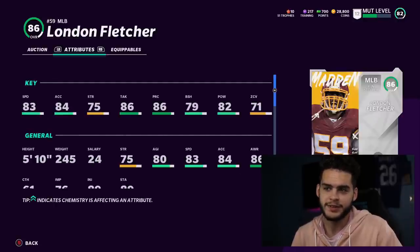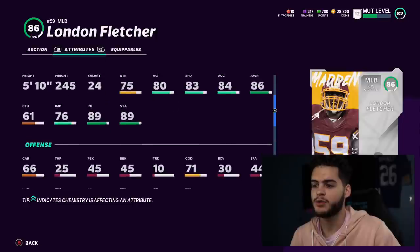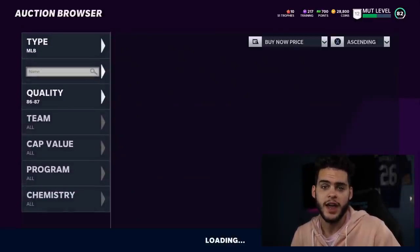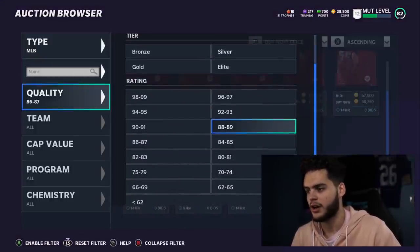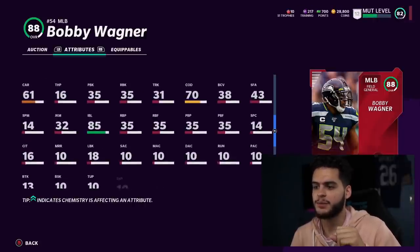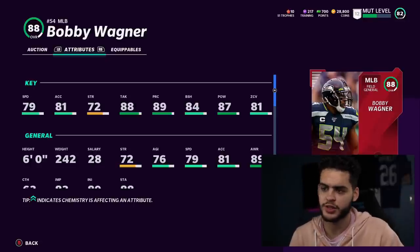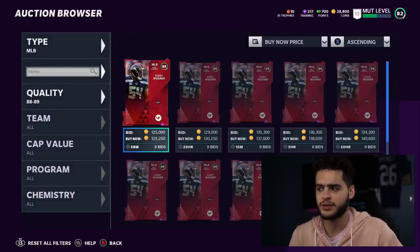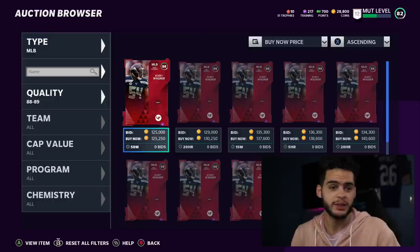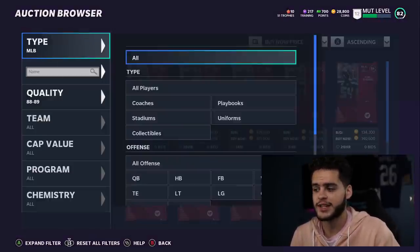Middle linebacker is tough this year. I like London Fletcher — he's a bit expensive but solid. The change of direction stat matters for usering, but this year's user linebackering may not be as viable. Bobby Wagner is cheaper but has really slow speed. If you don't user your linebacker and just want gap control, go Wagner. If you want a bit more speed and usering ability, go London Fletcher. I may end up running a big nickel scheme and usering a safety like Isaiah Simmons instead.